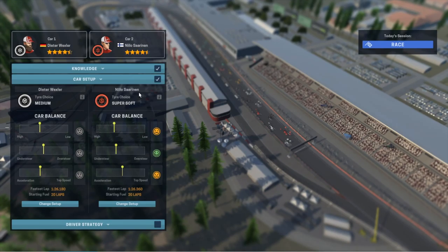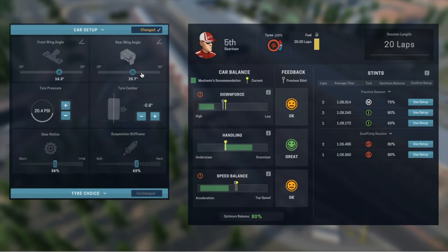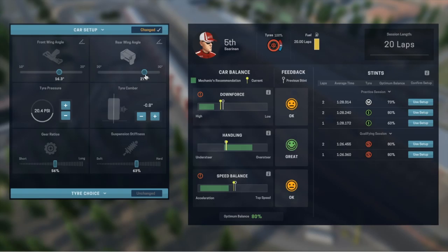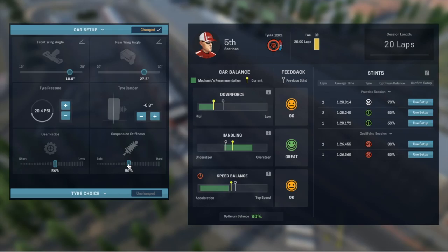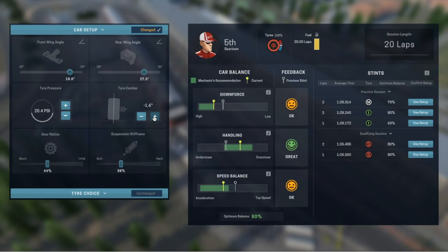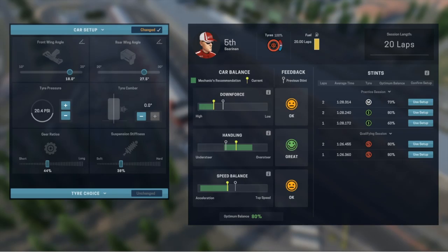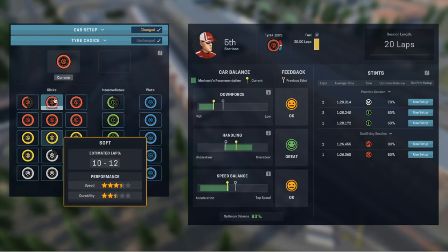And then I'm going to have a quick look at Nilo Saarinen and change his setup. He's relatively unhappy with the downforce and speed balance. So if we shift that a little bit that way — that's going to get the downforce better. Then if you stiffen the suspension the handling goes way out, but I'm going to try and bring that handling back a little bit. I'm pretty happy with that.